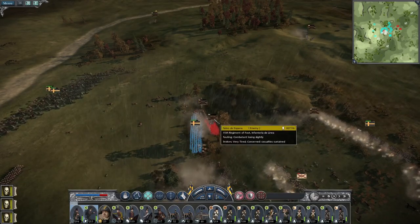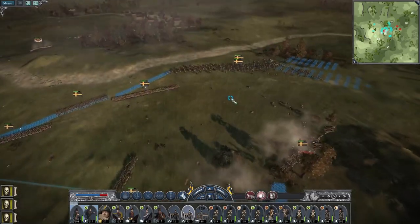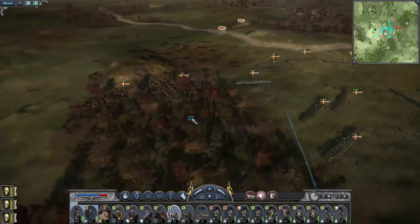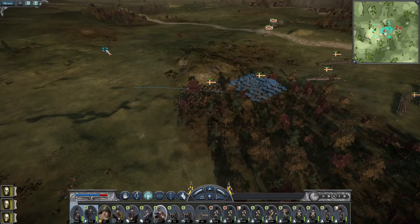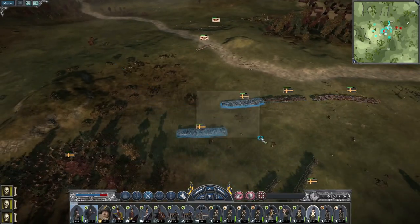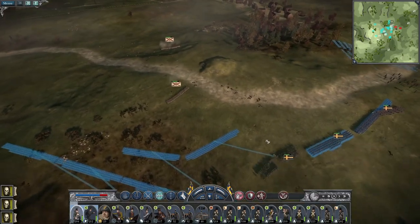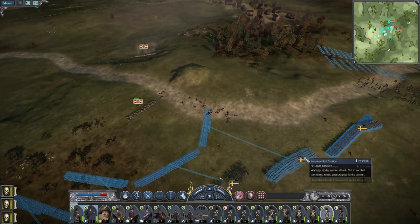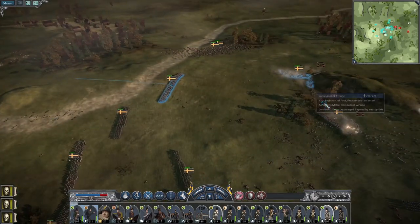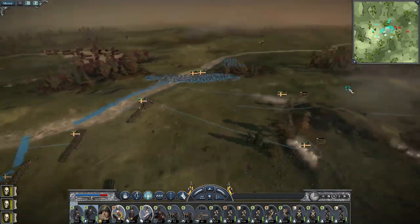Charge that line infantry regiment — this regiment of foot is about to go down. Get my howitzers up to the front. My 12-pounders are all the way at the back — I'm okay with that. My cavalry is actually doing quite well at getting back into shape. Let's begin advancing up to destroy these skirmishers. Cavalry back into position.